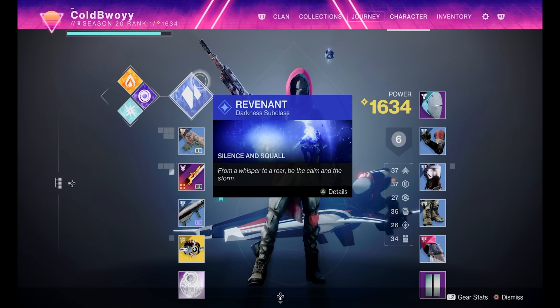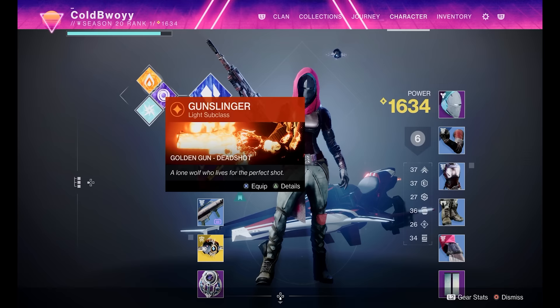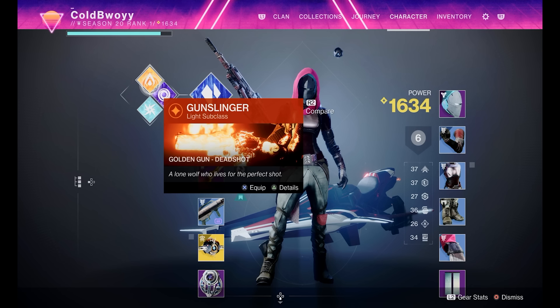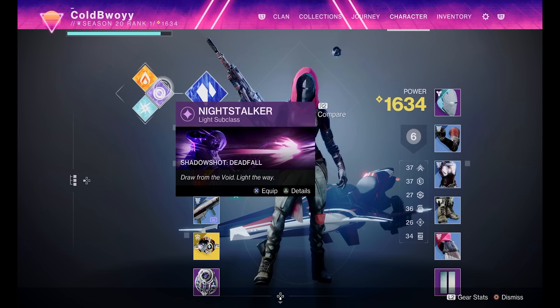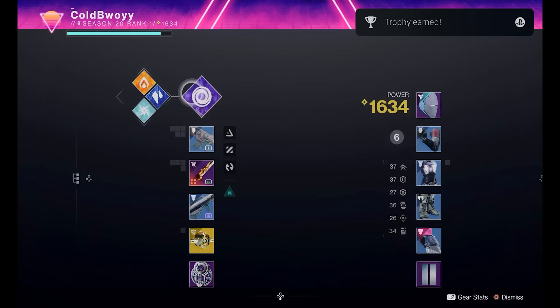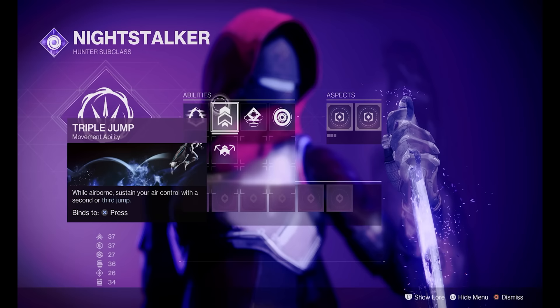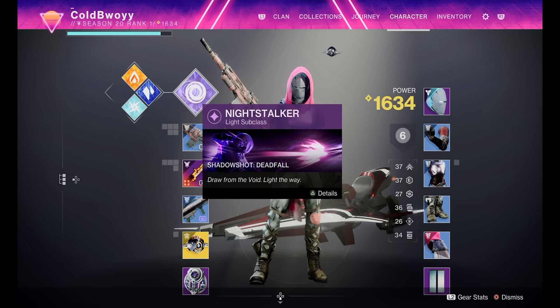Currently, with the introduction of Strand in Lightfall, there are five subclasses. I have Stasis active, the purple one is Void, the blue one is Arc, the orange one is Solar, and the new one is Strand, which I don't have unlocked yet. Subclasses are very important especially in endgame when you fight enemies with certain resistances. For example, if an enemy has a Solar shield, you'll want to use a Solar subclass to do more damage and remove that shield quickly — the same applies to Void, Arc, Stasis, and Strand. Each subclass also has different abilities and super abilities depending on your playstyle and build.